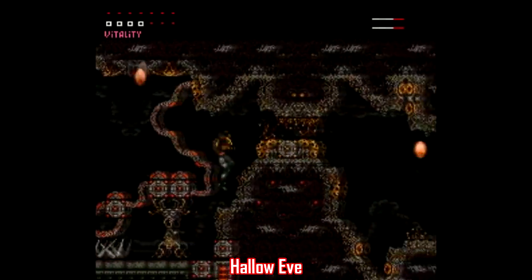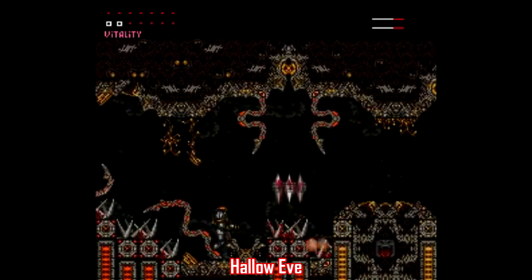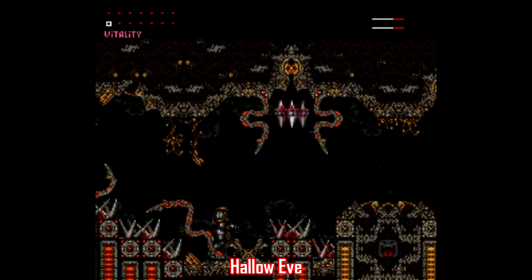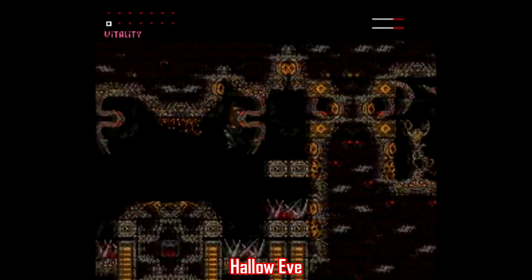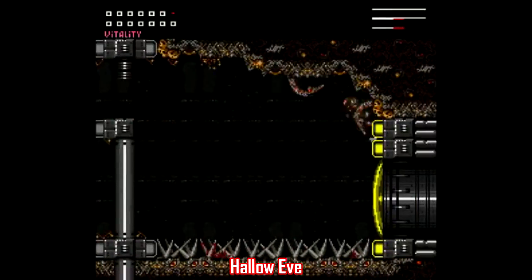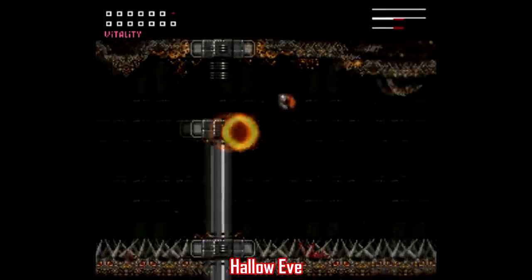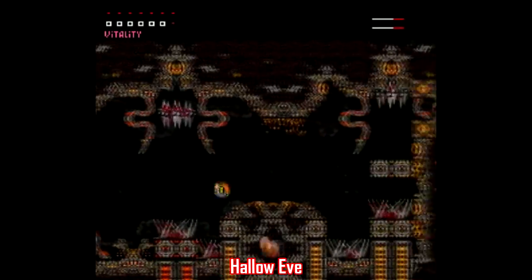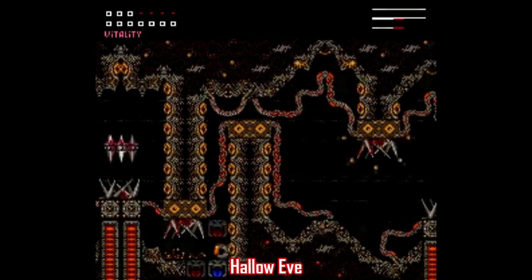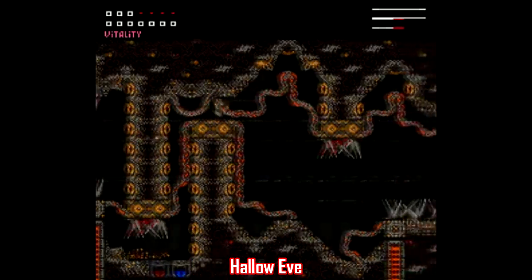Then there are the Super Metroid hacks, starting with Super Metroid Hallow Eve. This is a short one with only three areas, but it's still well done and fits the horror motif well. There are some interesting physics changes and power-up modifications — for example, sections where you have to use your anti-gravity spin to float over areas. It's a pretty interesting design and, as you might expect, really freaking tough. The ending is kind of disappointing, but Hallow Eve is worth checking out.